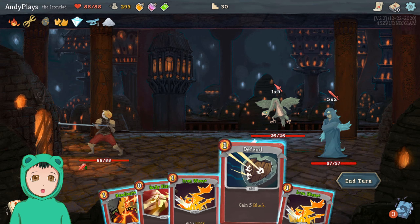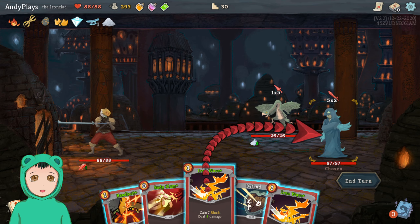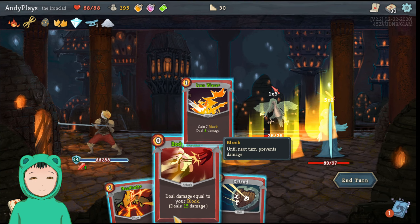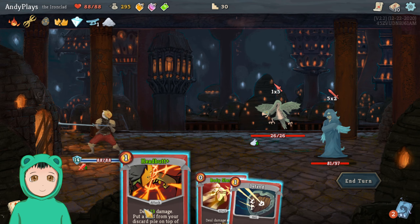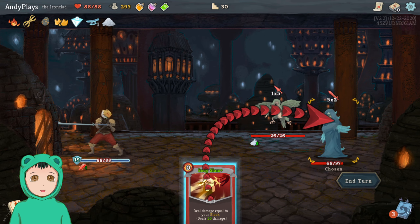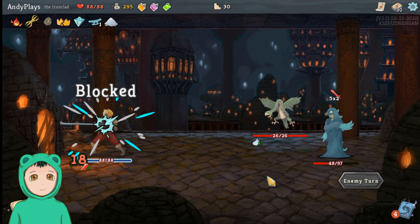Flight. Hmm. So we don't have the weakness — we'll do Iron Wave on the Chosen, Iron Wave on the Chosen into Headbutt on the Chosen, getting back the Iron Wave. We'll Defend and then Body Slam the Chosen.